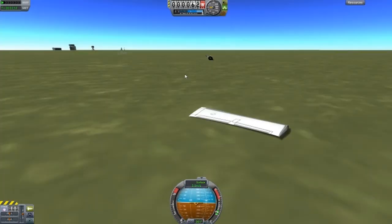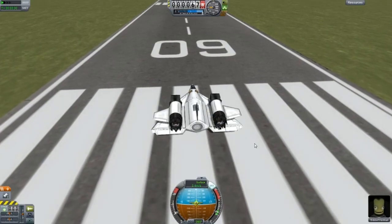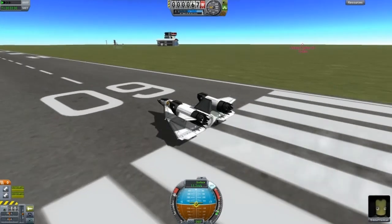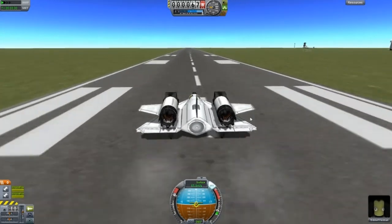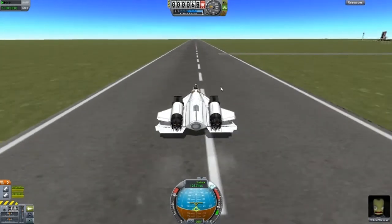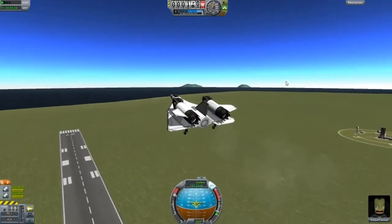Next design. This design is called Nagita — I have no idea why it was named that, but I left it the same name as what the image was. I'm thinking about putting an email on my channel for you guys to actually send me your craft.